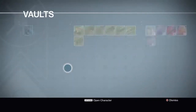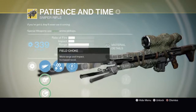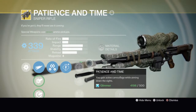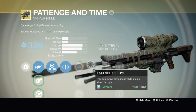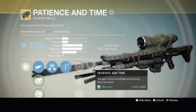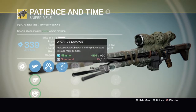Last but not least, Patience and Time. I don't have this fully upgraded, like I said, but I like this one. When you aim it, it's kind of like camouflage — I don't know if you shoot and it stays camouflaged, I'll say it does. It's a good gun for raids and stuff.